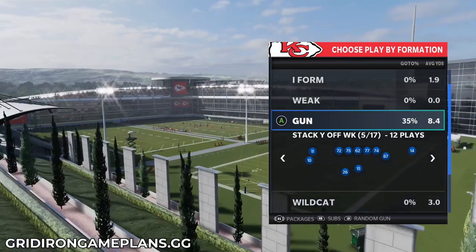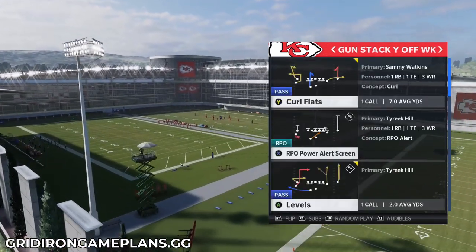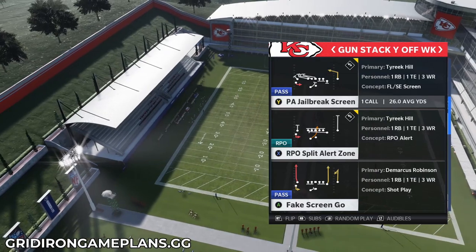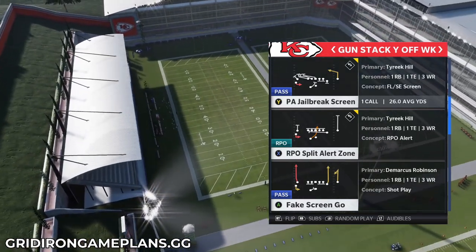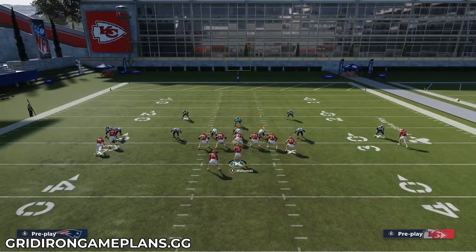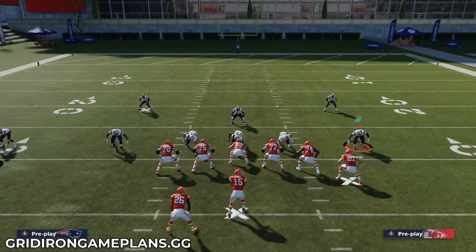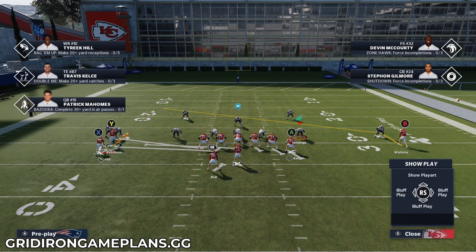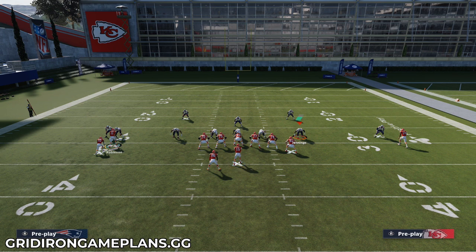We're going to talk about why wide receiver screens are actually pretty good in Madden 21 against the man coverage meta. It's not just any wide receiver screen you're looking for — you're looking for wide receiver screen plays with pulling linemen. When you face man coverage, it's a numbers game. If you have two receivers, one of which is blocking, you now need to block two guys, so mathematically it can be a challenge to throw this ball because you don't have enough blockers.